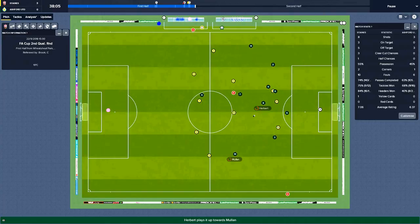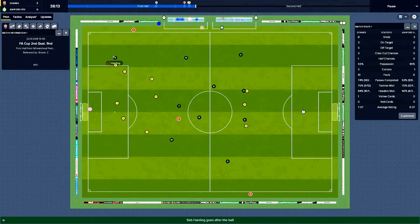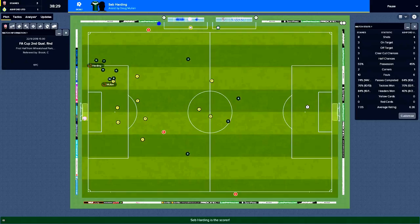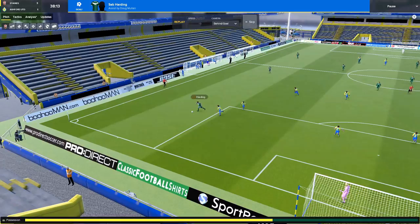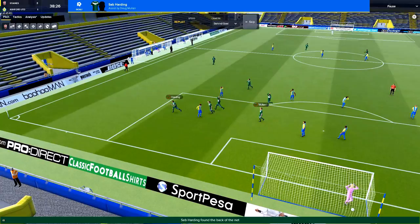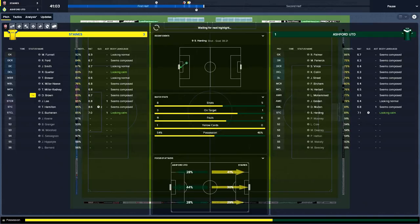A clean sheet would be nice but a ball over the top — can we deal with it? Yes, Quarter makes a good tackle, squares it to Ford — whose first touch is awful — and they capitalise easily. It's a bad mistake, 3-1 — good job we're 3-1 up. We'll get through to half time. 55% possession, 8 shots, 3 on target. One yellow card so far for Brown. Half time — 3-1.